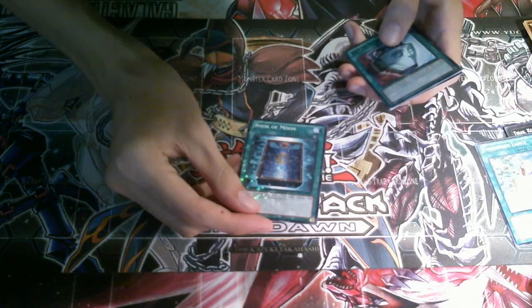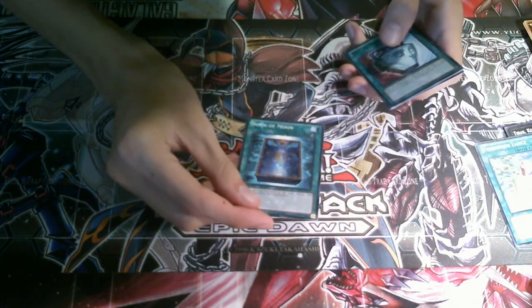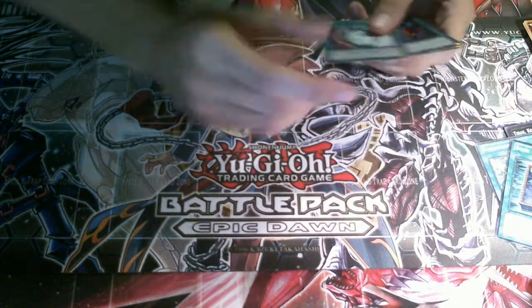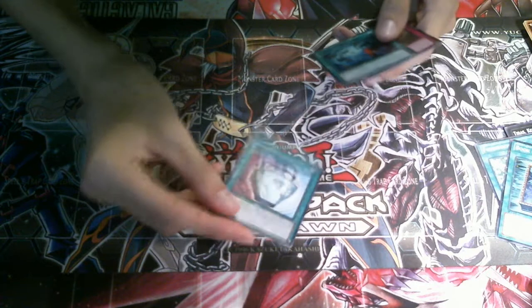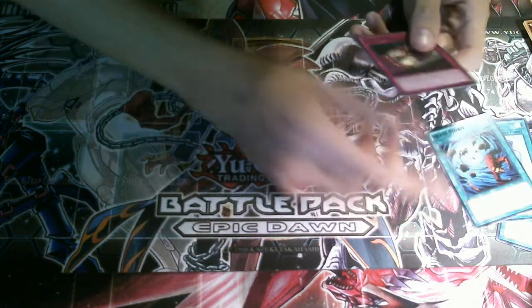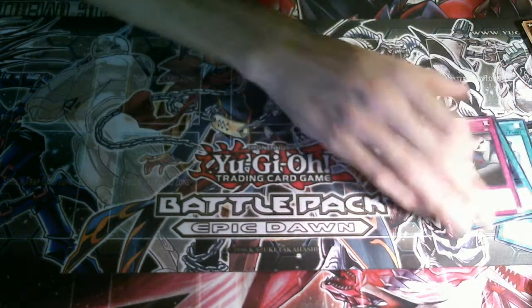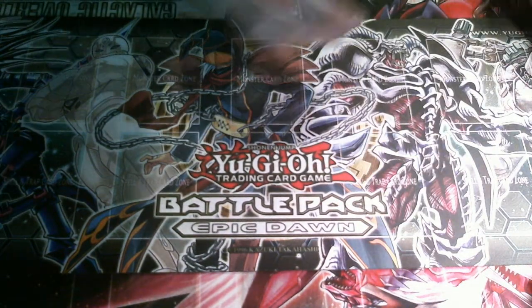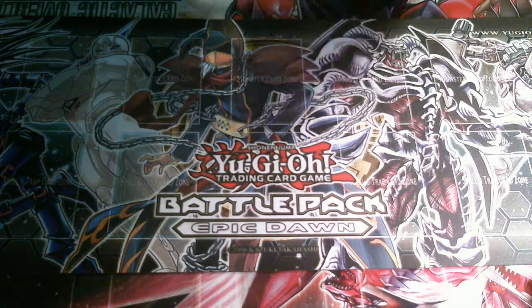Book of Moon Star Foil rare — there's the Star Foil, you guys can see it really good right there. So that's kind of cool, so now I kind of have a holo Book of Moon. Rare Pot of Duality, a black rare. Heavy Storm, and a black rare Dark Bride. So those were the good cards — I guess some of them were kind of okay, but those were pretty much the good cards, or staples.